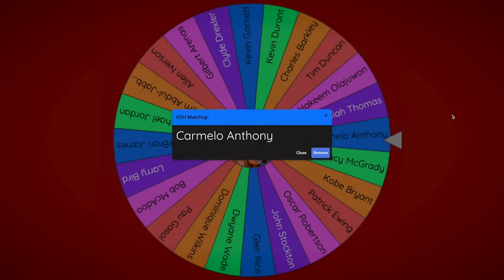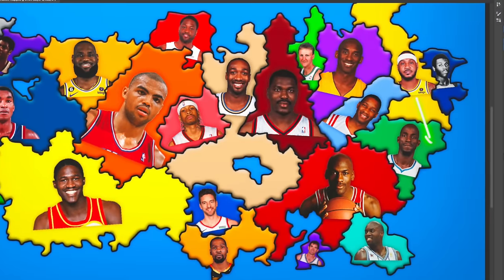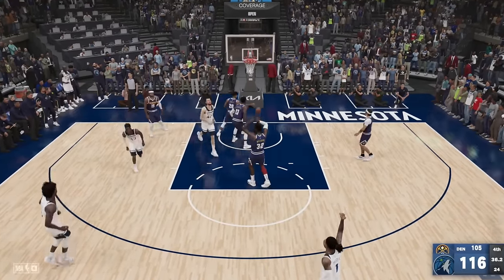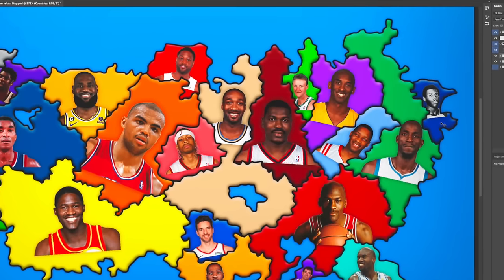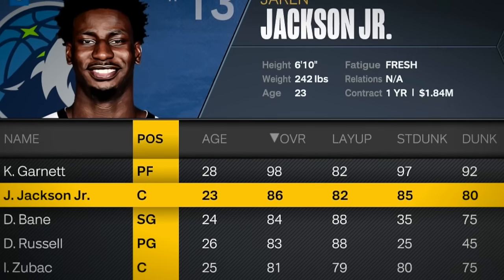Carmelo Anthony was sent southeast right to the territory of Kevin Garnett. I was hoping this would be a great battle — KG vs Melo — but it really wasn't. A double-digit victory for KG, who only scored 17 points but got carried. KG acquires some more coastal real estate and also adds Jaren Jackson Jr. What a front line.